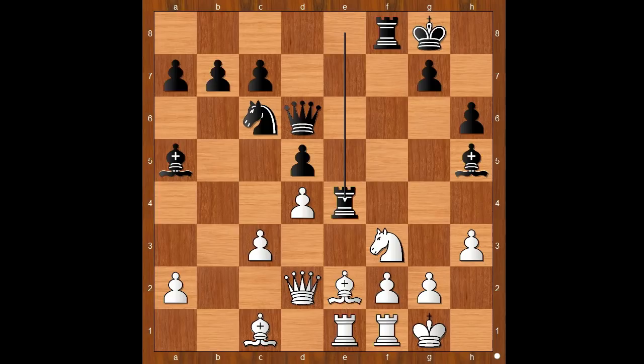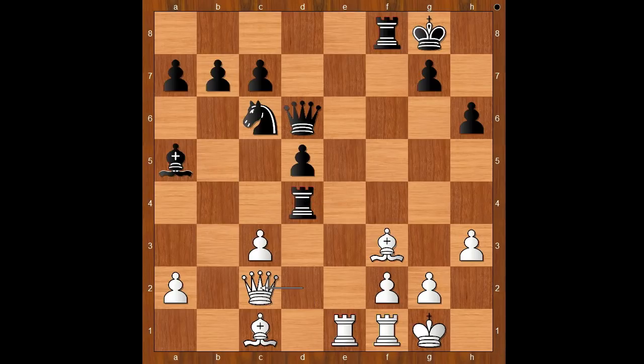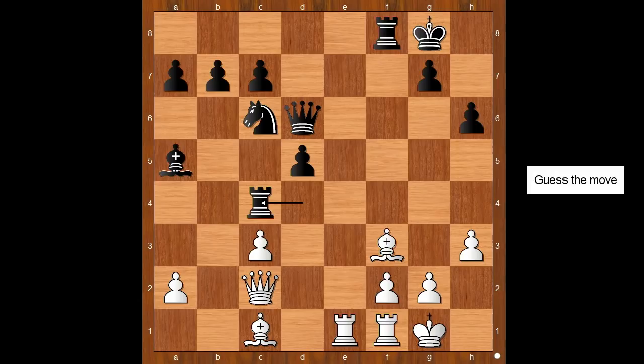At this stage, black is standing slightly better. Bishop to d1, bishop takes on f3, bishop takes on f3. Rook takes on d4 — black won a healthy pawn. Queen to c2, rook to c4, threatening rook takes on c3. White to move and this is the critical position of the game. What is the best move for white?